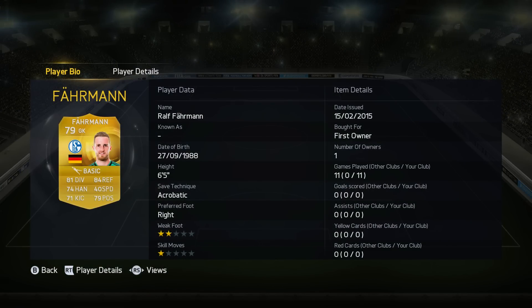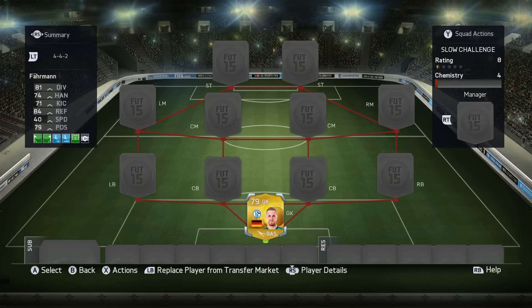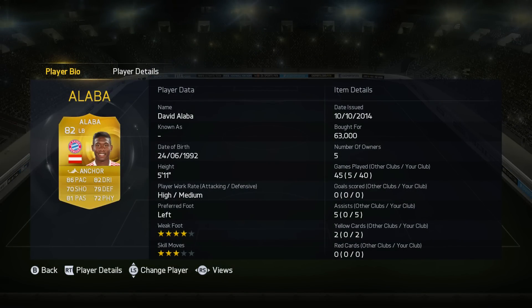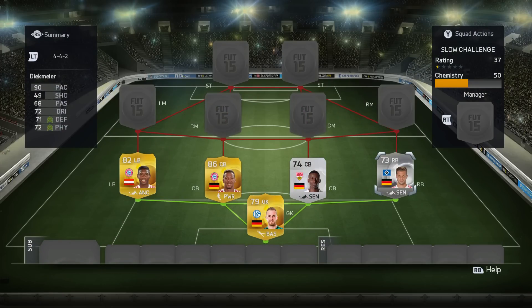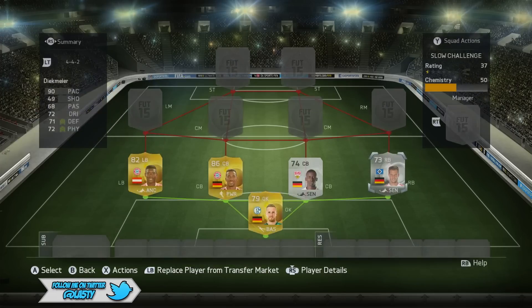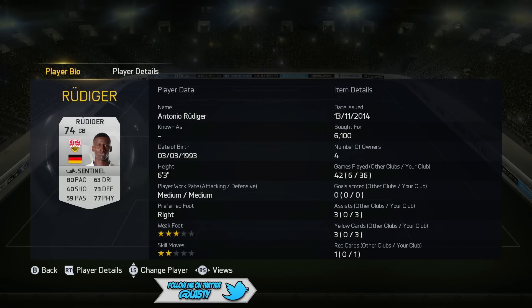2,000 likes would be immense. We've got upgraded Farman in goal for this squad today. He is probably better than Neuer in my opinion, which is nuts. We're continuing on the German Bundesliga theme, and basically we've got a strong Bundesliga defense. We've got Alaba, who's actually Austrian not German, but he's got an incredible card. Lots of pace. Diekmeier as well, my favorite right back on the entire game. He is nuts — 90 pace, 71 defending, 72 physical, and he's 6'2" as well. Nice and strong.